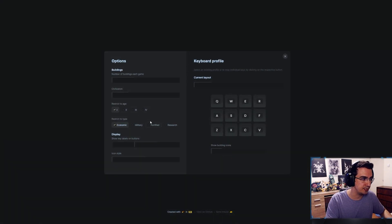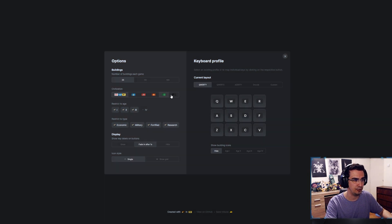It's a great way to practice. You can select all ages and military buildings, which I thought was also really cool. You can also select civilization-specific buildings. You can set the number of buildings per game, and you can toggle show key labels and button fade-in. It's just really cool.